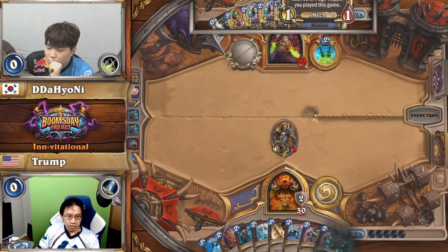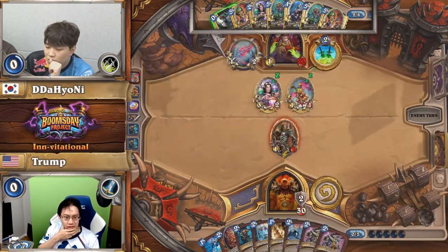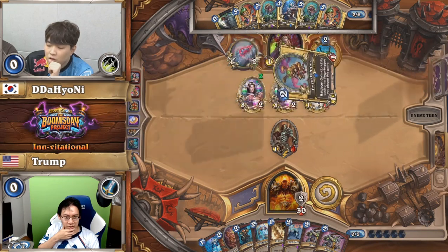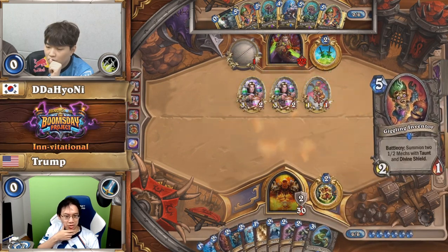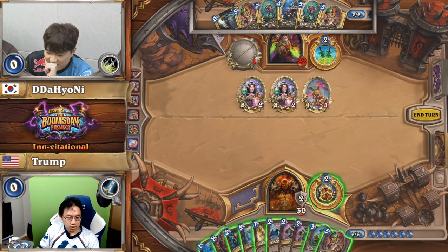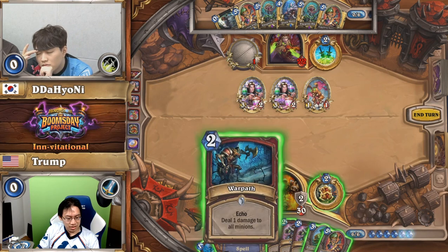You have Grommash Hellscream — Charge — Charged Devilsaur — Charge. There's a lot going on. That's a lot of Pogo Hoppers getting added. Six Pogo Hoppers on top of the one already in the deck — seven total — which brings us to at least 15/15. Potentially higher. And what becomes scary is when you have Lab Recruiters on the board. When you combine Vanish and Shadow Steps, Rogue's going to get some really big minions, but you do have Dead Man's Hand and a lot of removal tools.